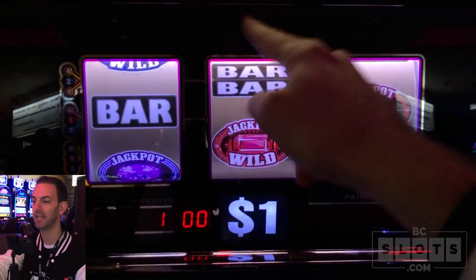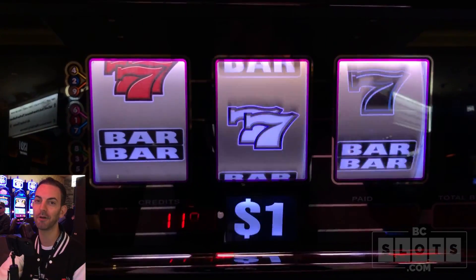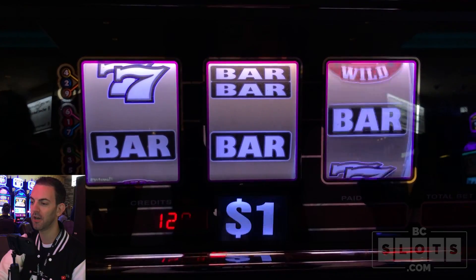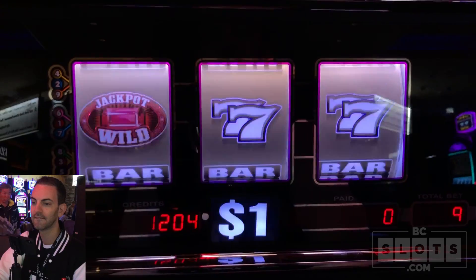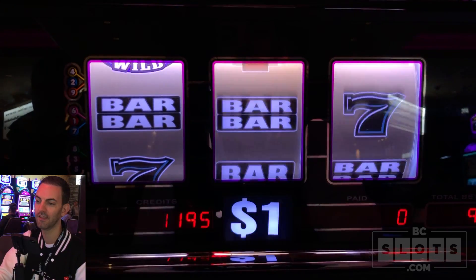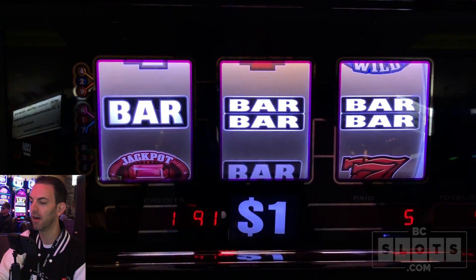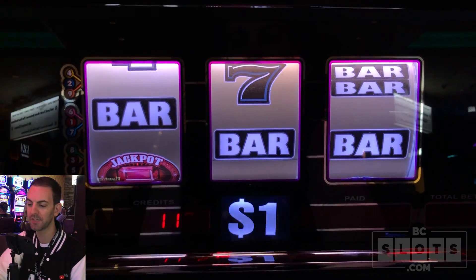We got that line there and that one there — $15. If we had one more red jackpot, we would have been $2,500 richer. Sevens again, $15. We're doing okay now, getting a little bit back. Got our single bars — $10, $15. I love these games, I could play these all day long. But eventually it will take all your money, as they all do. So we'll do a few more spins and then move on.